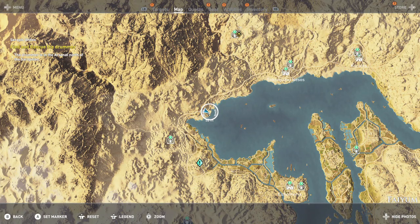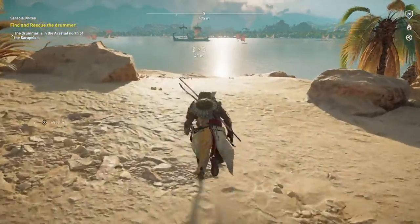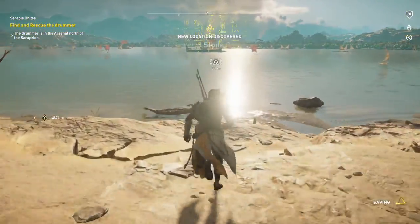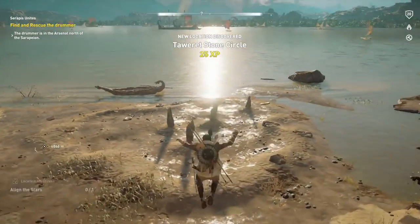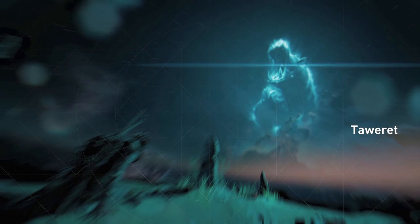This one is going to be in the Faiyum on the north side of the lake. This one is pretty easy. There are lots of strong hippos here, so be a little careful on where you walk along the coast. This one is going to be in this little mud area right there.